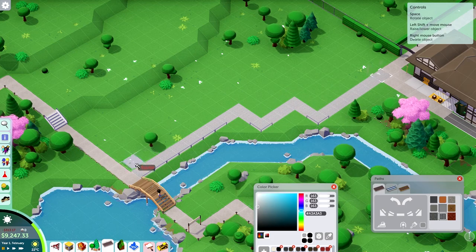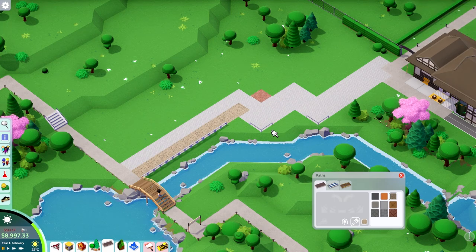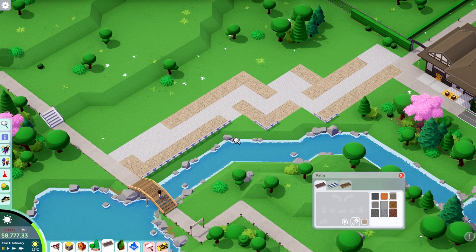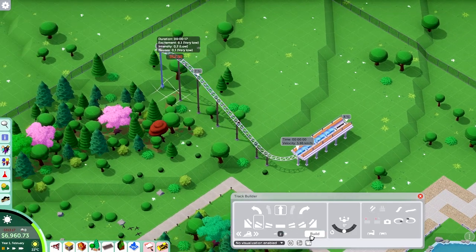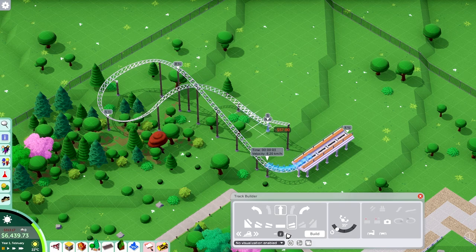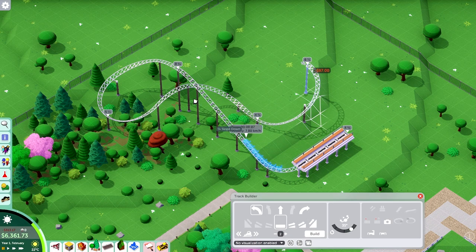For starters, I went ahead and removed the path at the entrance because I have some different plans for this area. They're not actually that big plans, but I think everything is just going to work out much better if this whole area is a very wide path to lead into the rest of the gardens. I will have some more winding paths going through the gardens, as you'd typically see in Japanese gardens, but I wanted a very wide open area at the beginning.